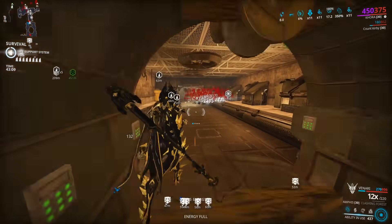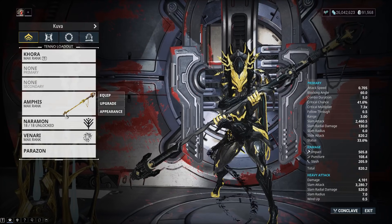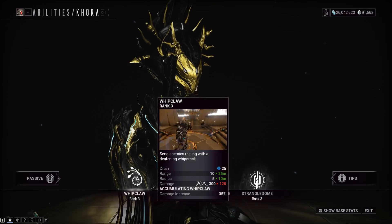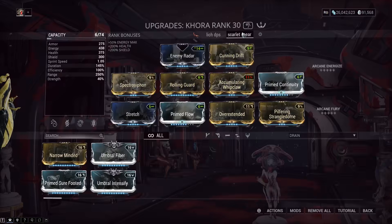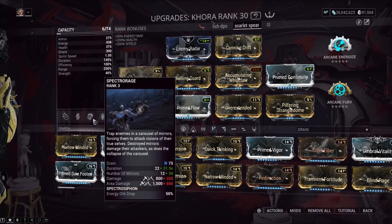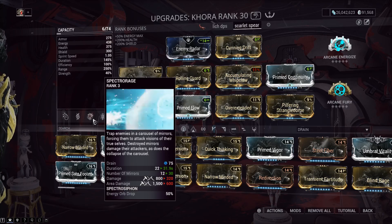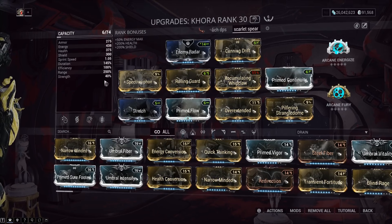Here's the Khora setup. We're using a stat stick for the weapons - this will buff your first ability, Whip Claw. Keep in mind you don't really need much power strength for Whip Claw; it goes off damage mods on your weapon, and also uses the Accumulating Whip Claw Augment Mod. We're going with a Spectro Siphon or Spectro Rage subsume from Gaara - this build has been on the channel for a long time. If an enemy dies in the Spectro Rage, they have a 50% chance to drop an Energy Orb. We're running Naramon Focus School to keep our combo count going.